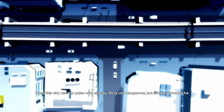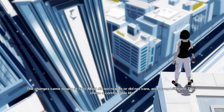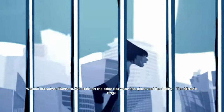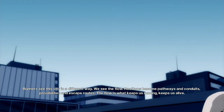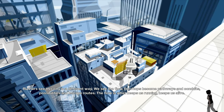Once the city used to pulse with energy — dirty and dangerous, but alive and wonderful. Now it's something else. The changes came slowly at first. Most didn't realize, or didn't care, and accepted them. They chose a comfortable life. Some didn't. Those who refused to conform were pushed to the sidelines, criminalized. They became our clients. We call ourselves runners. We exist on the edge — between the gloss and the reality. The mirror's edge. We keep out of trouble, out of sight, and the cops don't bother us. Runners see the city in a different way. We see the flow. Rooftops become pathways and corridors, possibilities and routes of escape. The flow is what keeps us running. It keeps us alive.